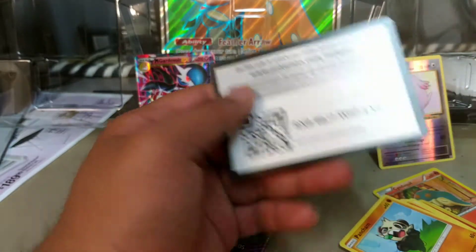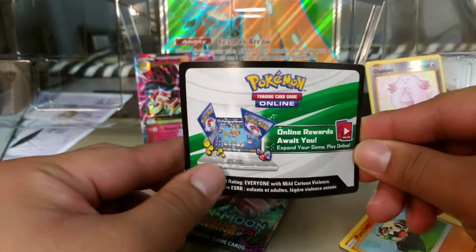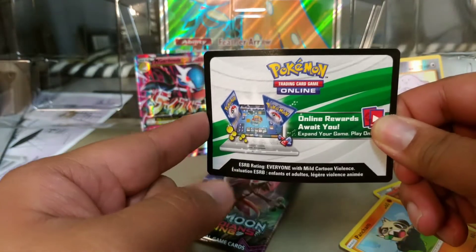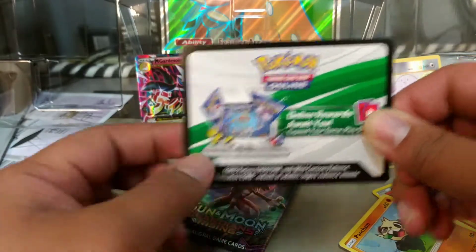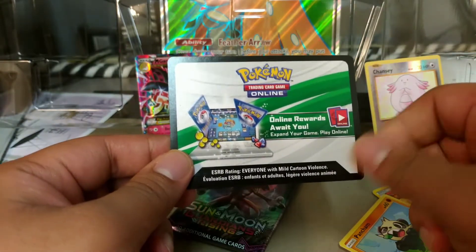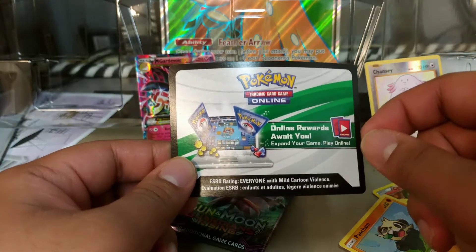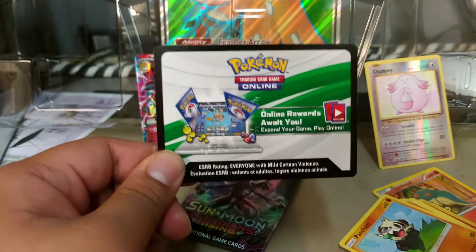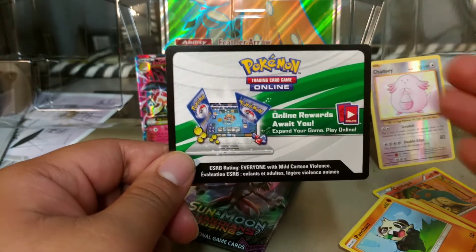If you would like to enter this giveaway, I am giving away the code for the Decidueye GX promo, so just comment below. I think I've given this away before, but maybe someone else wants it. Give me your favorite food — something out of the ordinary. Is it spaghetti, a hamburger, a cheeseburger, a foreign dish I don't know about? Just say it in the comments below, and I'll do research to see what kind of food it is.